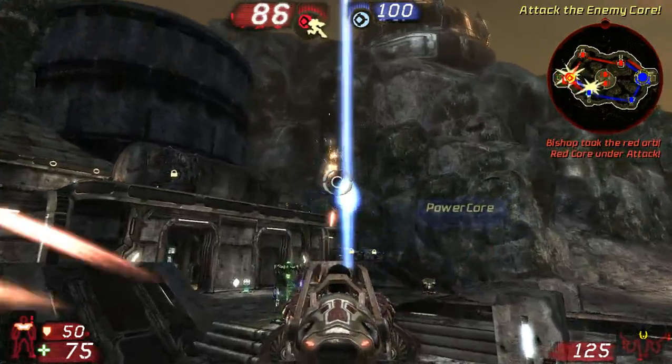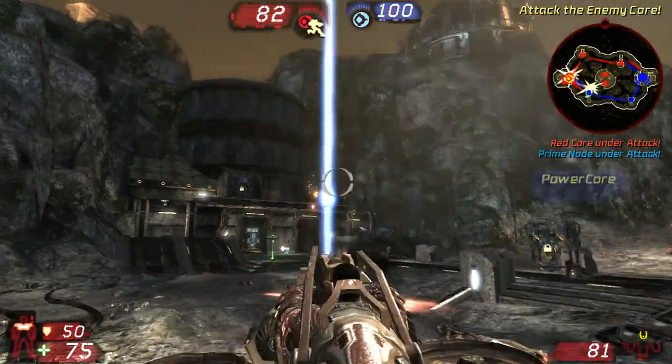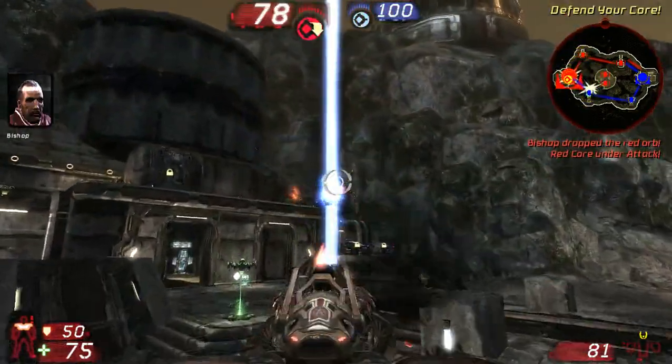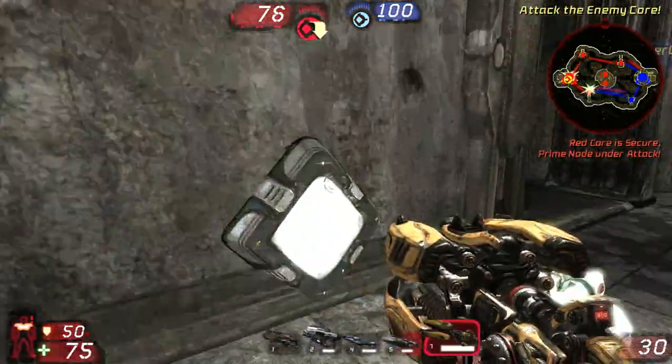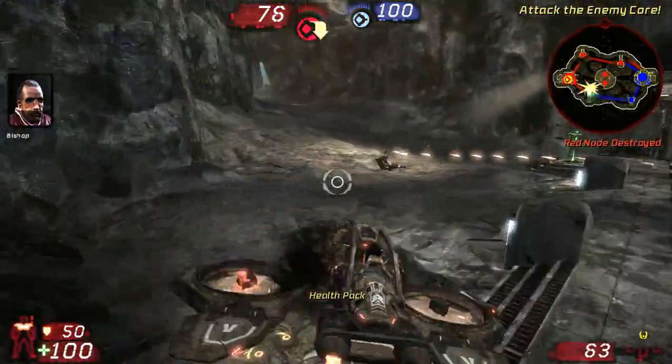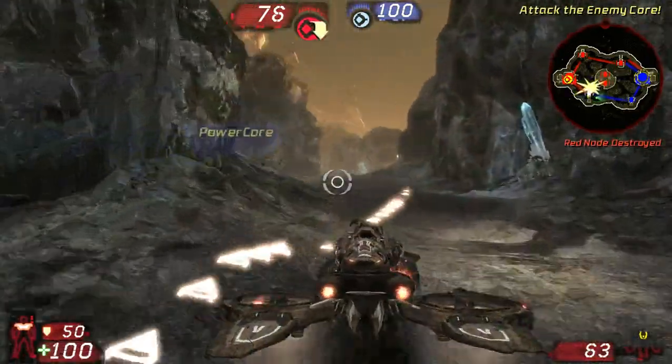Red orb picked up. Red core is under attack. I've got the orb. Red orb dropped. Red core is secure. Attack the enemy core. Enemy Manta attacking our core. Incoming!